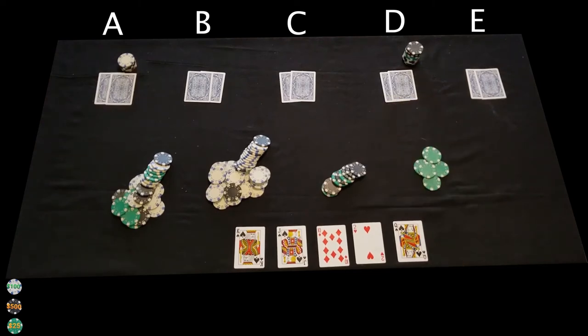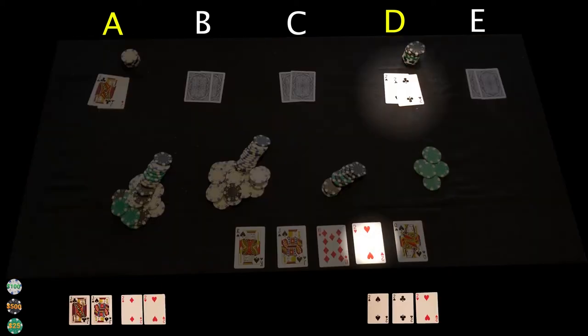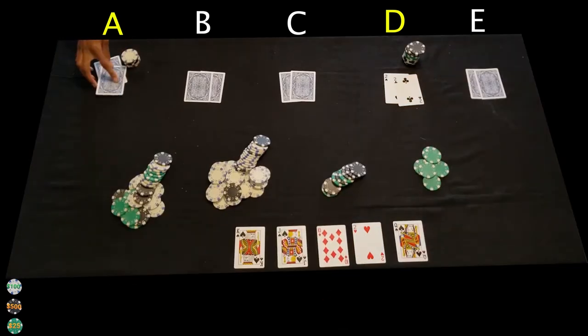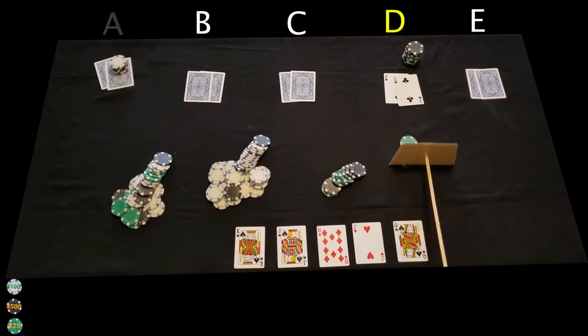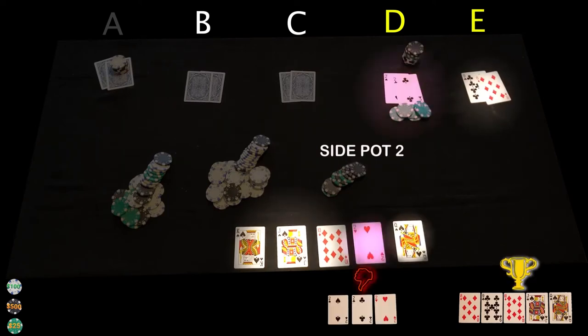Now for the showdown. Only players A and D are eligible to win side pot 3, so only they will show their cards for this pot. A three of a kind beats a two-pair, so we'll get rid of player A's hand and push side pot 3 to player D. Now for the showdown for side pot 2. Only players D and E are eligible to win side pot 2, so only they will show their cards for this pot. A straight beats three-of-a-kind.